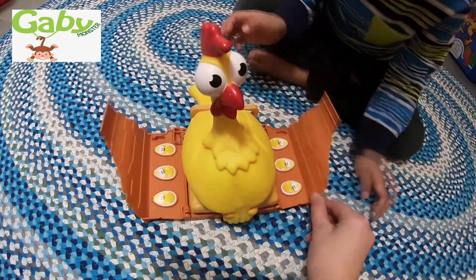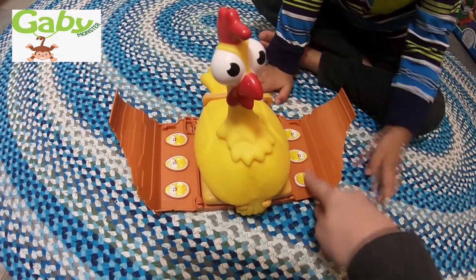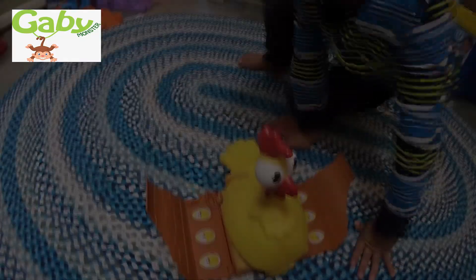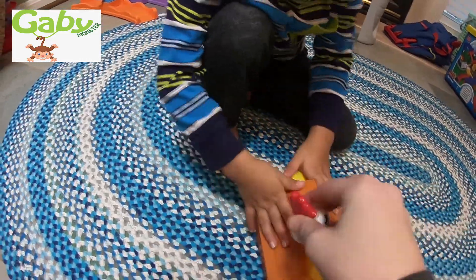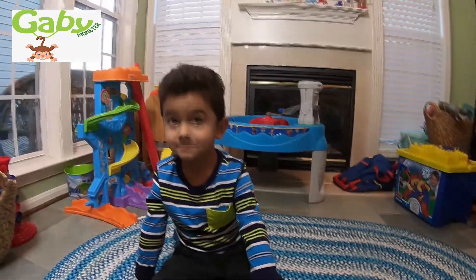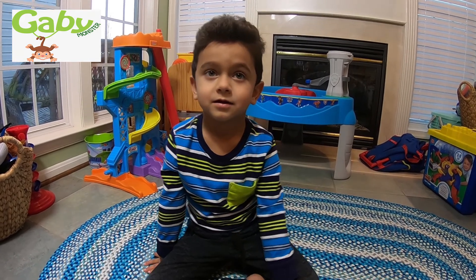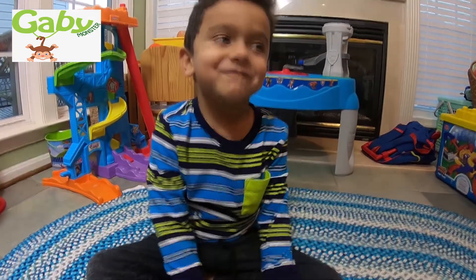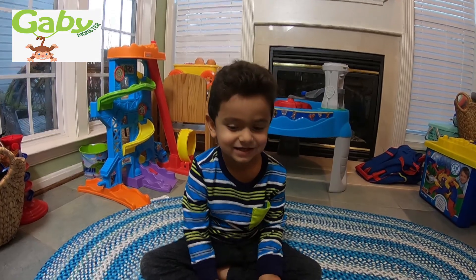Inside the chicken house are little chicken eggs, so these are the tokens. We have to get as many as we can to win - whoever has the most tokens. We have to press on the chicken's chest and she opens up and she's gonna lay an egg. Inside the egg is either a chicken or a scrambled egg sign. If you get a chicken you get to take a chicken token, and whoever has the most tokens when they're all gone wins the game.